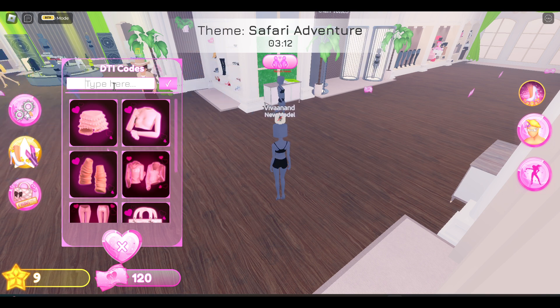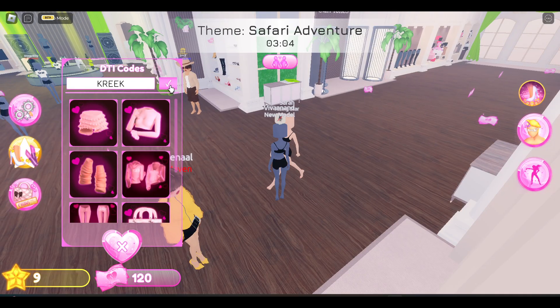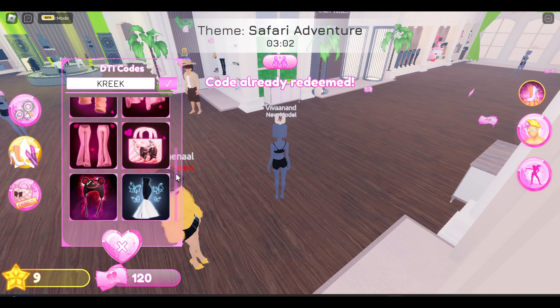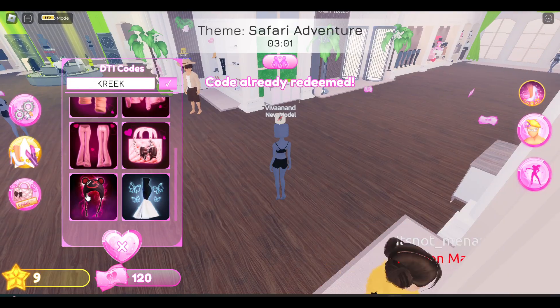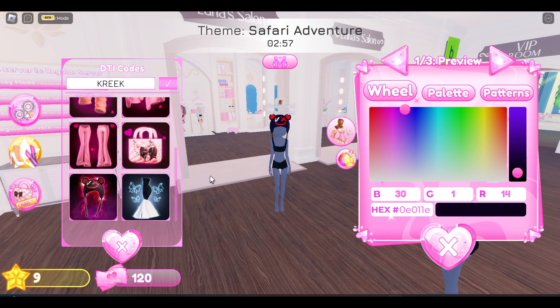The first code for the Dress to Impress game is KREEK — K-R-E-E-K. Just redeem it. I already redeemed this code, and by using it you will get this hat over here.